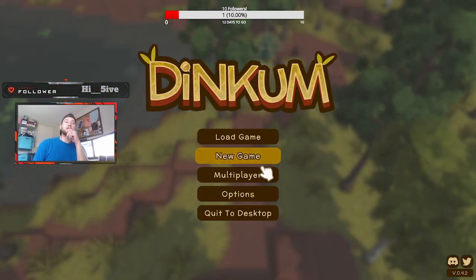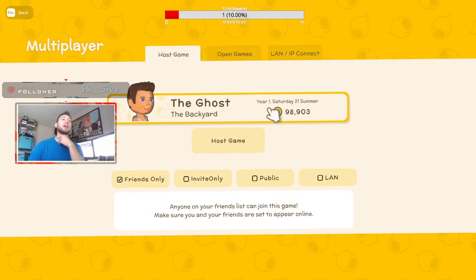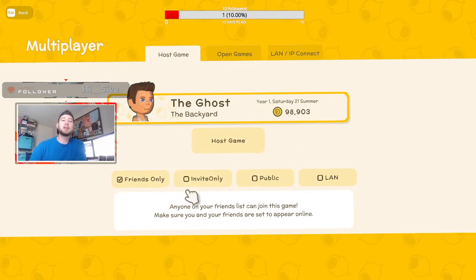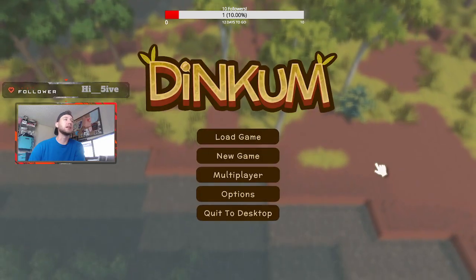Once you complete that first day you can open up multiplayer and host the game. The Friends and Invite Only option is based off your Steam friends list, so you have to add anyone you want to play with on Steam first.